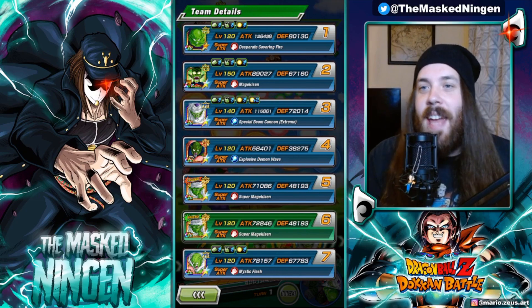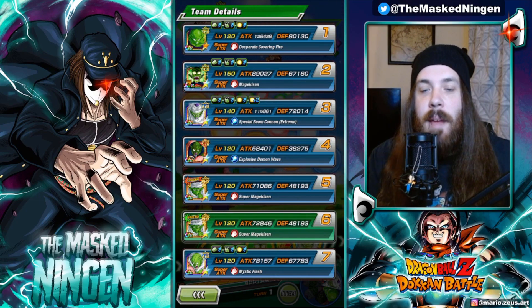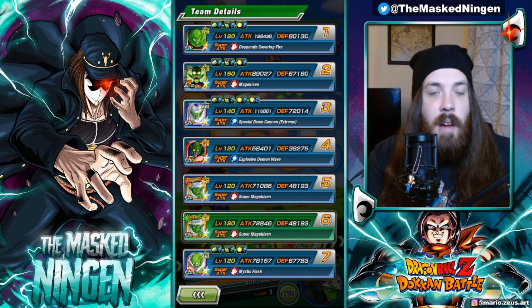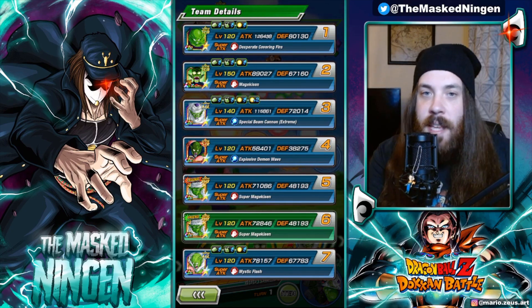We're going to try him out on the Namekians team. We haven't run a Namekians team since the same name update came out, and it is something I wanted to do because we obviously have Piccolo as the leader. We have our new Piccolo. We have the AGL Piccolo, the free-to-play EZA one.